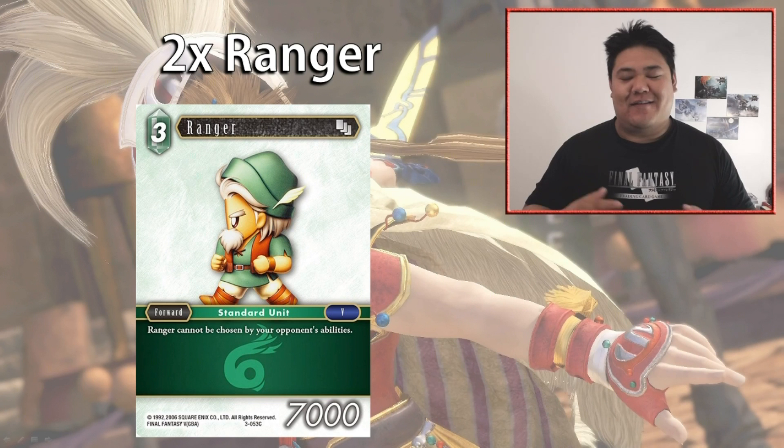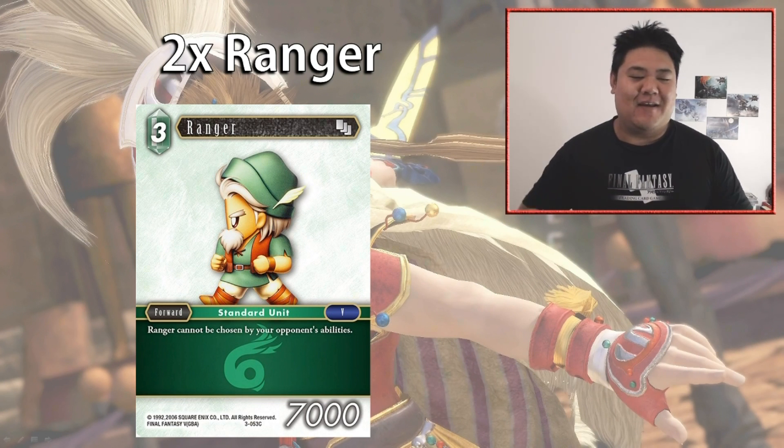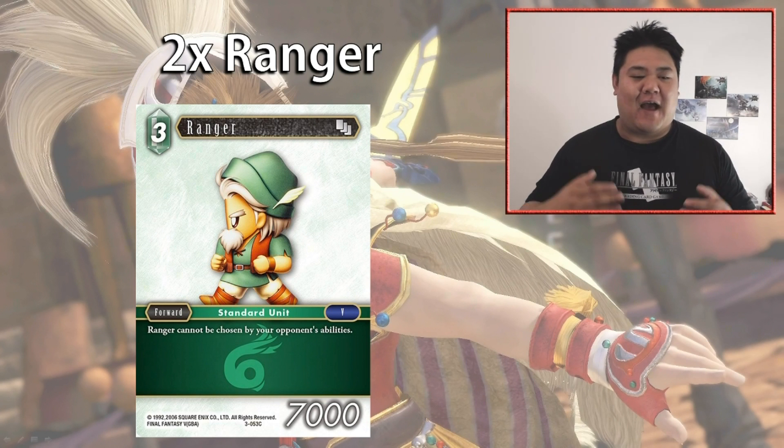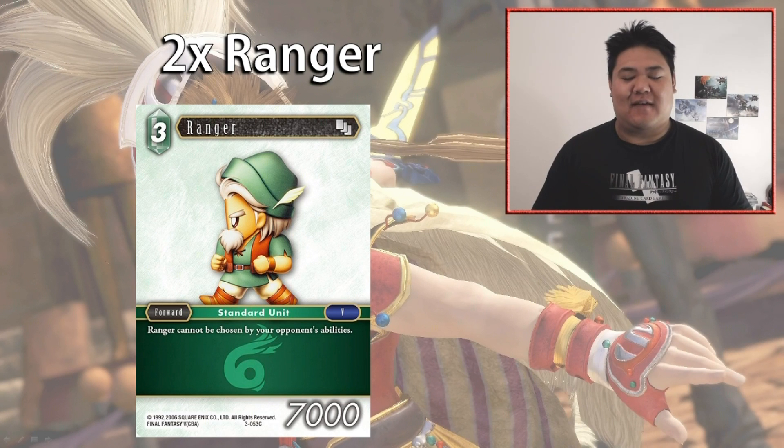We have two copies of Ranger — a three-cost 7,000 power forward that cannot be chosen by your opponent's abilities. This card is really strong in the metagame right now because so many cards use forward-based or character-based abilities, and Ranger is immune to all of them. It's a great proactive play — if you haste Ranger with Red Mage, your opponent pretty much has to use summons to respond to him.